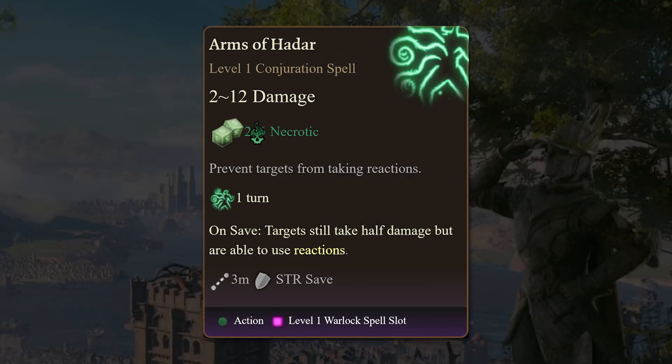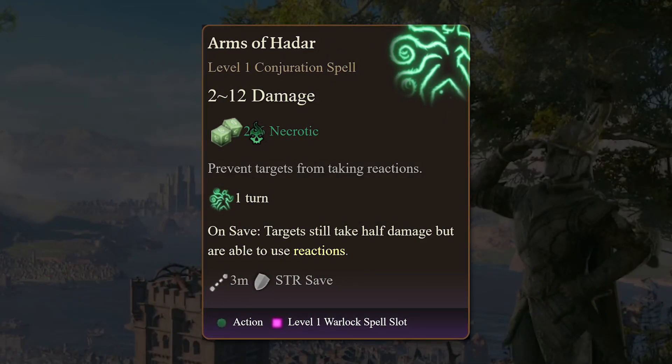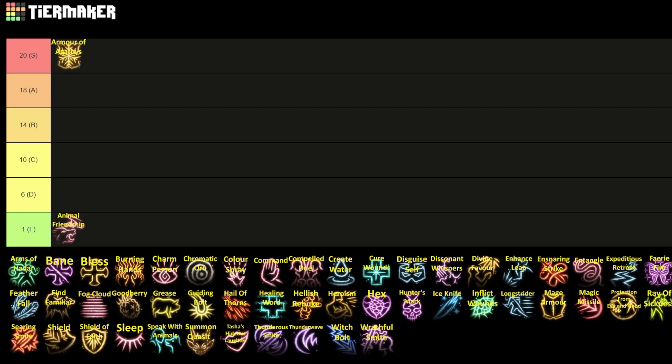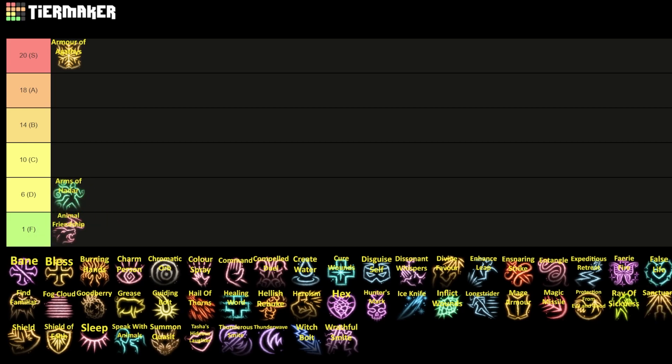That's followed up by one of my least favorite spells — Arms of Hadar. The spell does 2d6 necrotic damage in a 3-meter radius around the character and prevents reactions on a failed save. That's a key note — it only prevents reactions on a failed save. I'm going to move this to D tier for a couple of reasons. Necrotic damage is one of the most resisted damages in the game, and the reaction removal only works on a failed save, so it won't work for you half the time or more depending on your spell save DC.